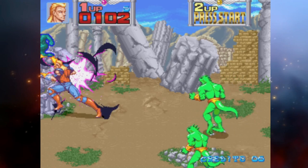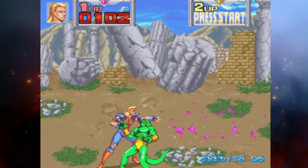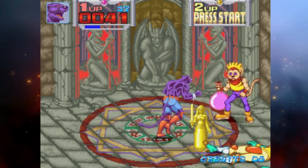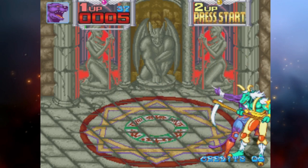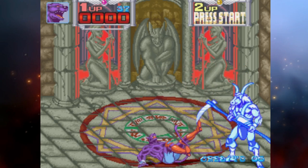The final game I'm going to be talking about is the excellent Metamorphic Force. This game takes a nod from its excellent cousin X-Men and is considered one of Konami's greatest beat-em-ups. Metamorphic Force arrived in the arcades in 1993 and reminds me sharply of the action in Altered Beast — you play as one of four human characters who have the ability to transform into a stronger animal form to take on enemies.